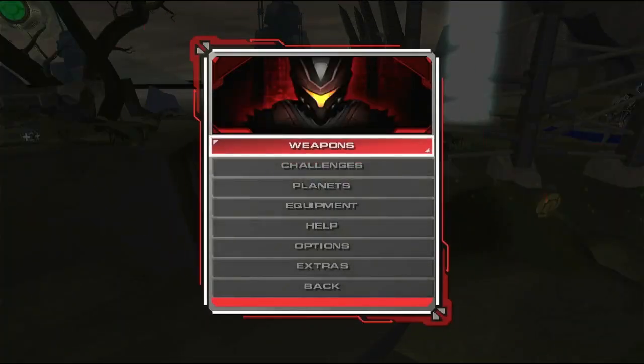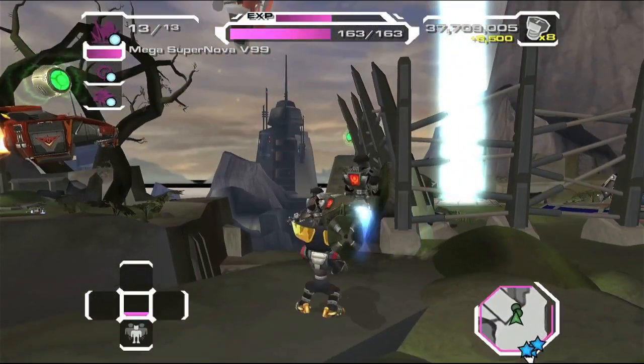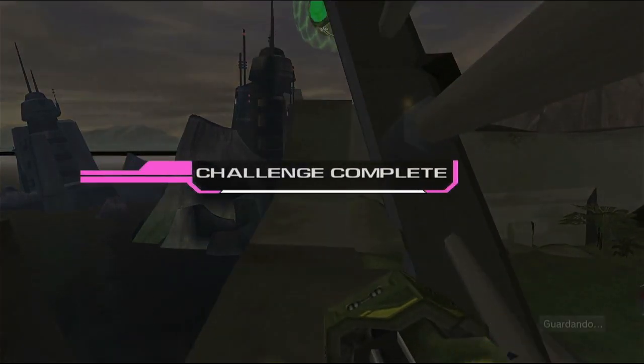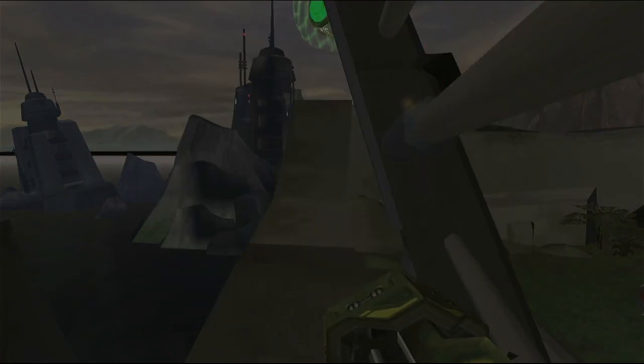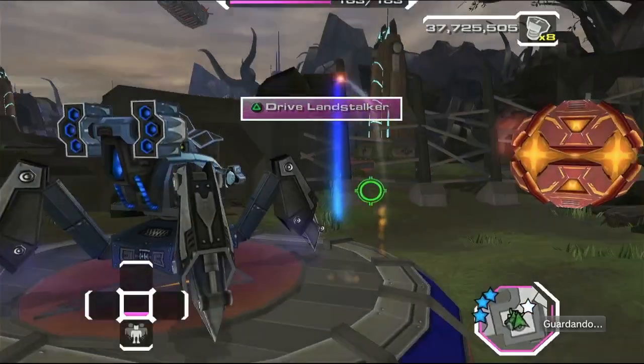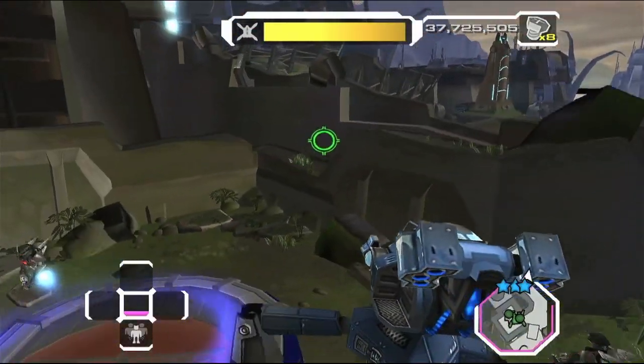There are two ways to do the next mission, All Aboard the Land Stalker. First I'll show the easier method, which involves a strat you can't do on mission restart. For the easier method, have the Supernova ready, charge into the swing shot, go right to finish the mission, then hold R1 as the next mission begins — this will wipe out the first orb.